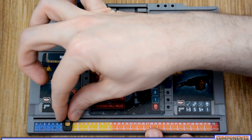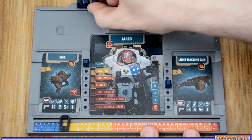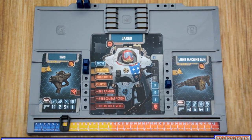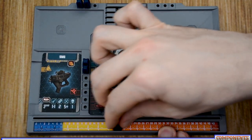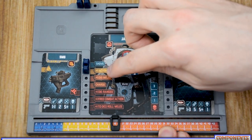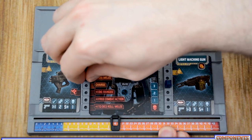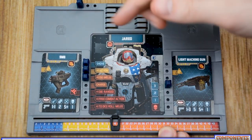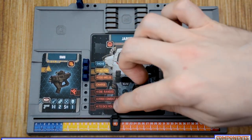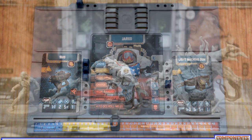Throughout the game, players gain experience by defeating xenos, picking up objectives, and other things based on the scenario. Each time they gain experience they move their track up, and each time they cross into a new color they gain that ability right away. For example, when Jared goes into yellow he gains one extra action to use during his turn. When he moves into orange he can choose one of the two orange abilities, place a marker on it, and that is his ability for the rest of the game. The same applies for red.